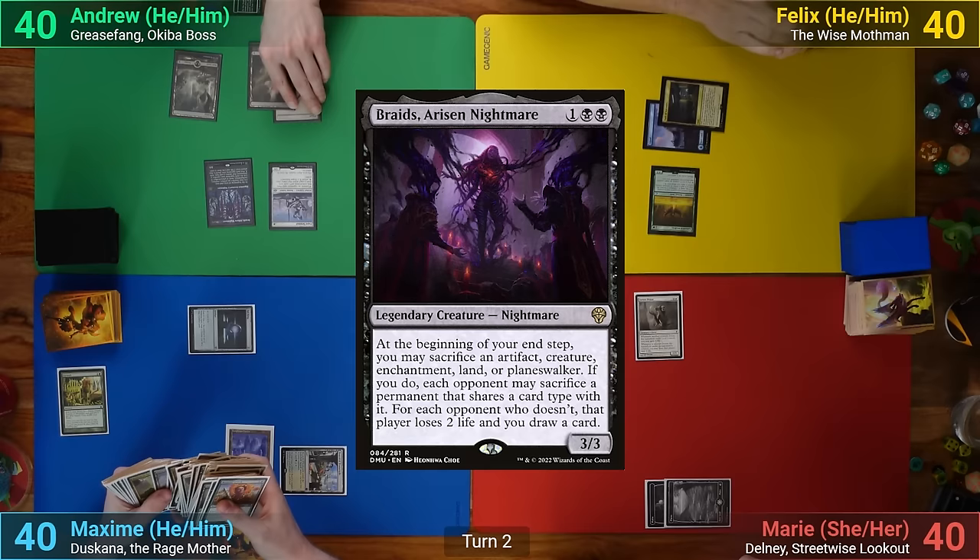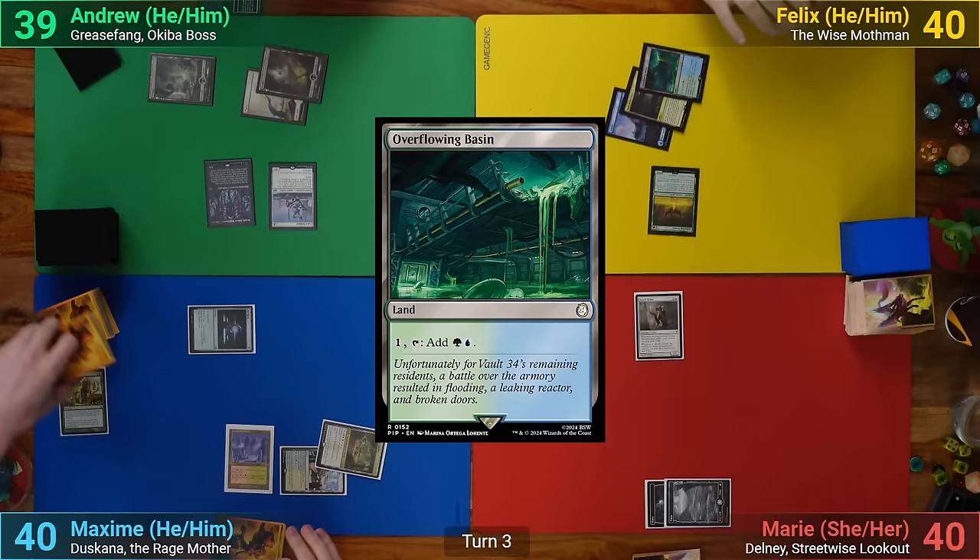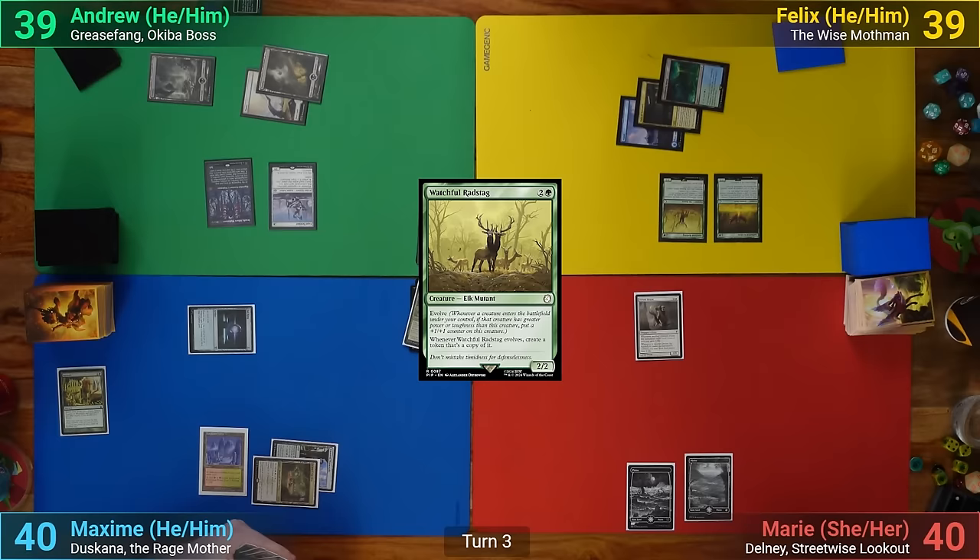I draw and play a Swamp. I then cast Braids, taking 1 from the Priest trigger, and as we move to my end step, don't sacrifice anything. Felix draws and plays an Overflowing Basin. He then casts a Watchful Radstag and passes turn.